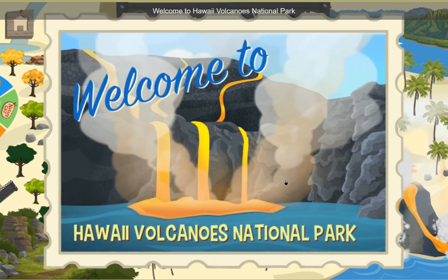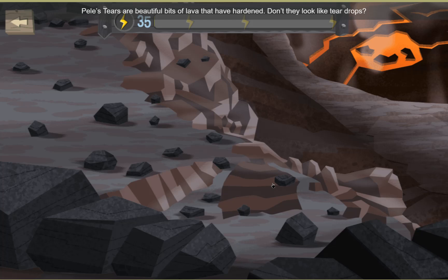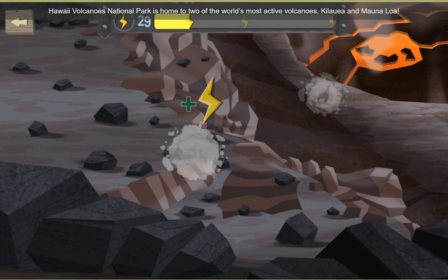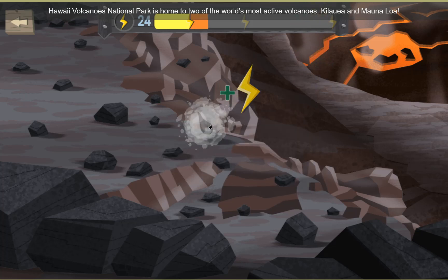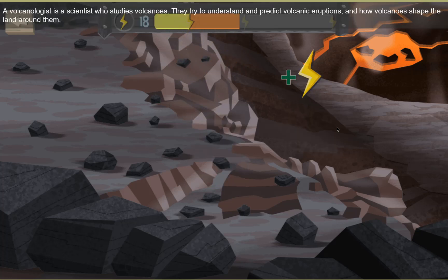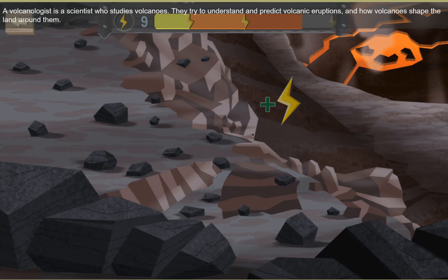Welcome to Hawaii Volcanoes National Park. Pele's tears are beautiful bits of lava that have hardened — don't they look like teardrops? Hawaii Volcanoes National Park is home to two of the world's most active volcanoes, Kilauea and Mauna Loa. A volcanologist is a scientist who studies volcanoes. They try to understand and predict volcanic eruptions, and how volcanoes shape the land around them.